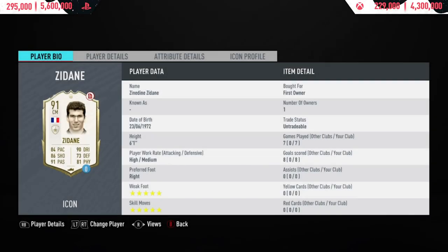Welcome back to a brand new video. Today I'm reviewing the 91-rated Zinedine Zidane, the Real Madrid legend. This 91-rated card — his baby version — is currently going for just over 2 million coins. The price range on PlayStation 4 is 295,000 to 5.6 million, and on Xbox it's slightly cheaper at 229,000 to 4.3 million. He's six foot one tall with high/medium work rates.